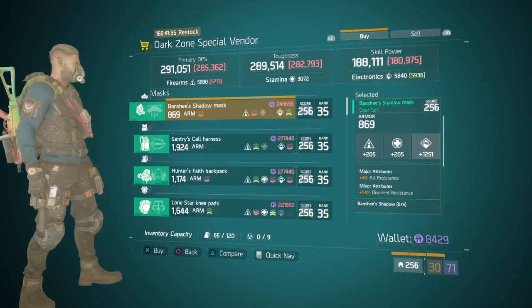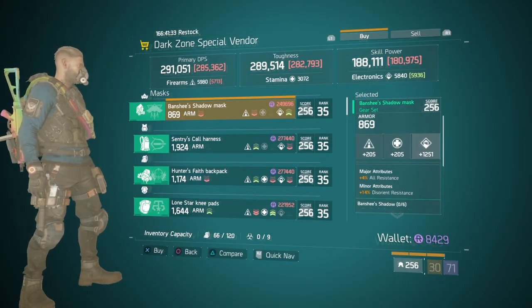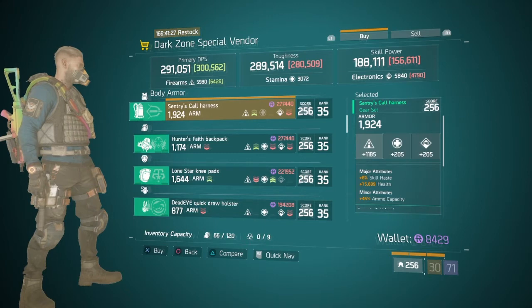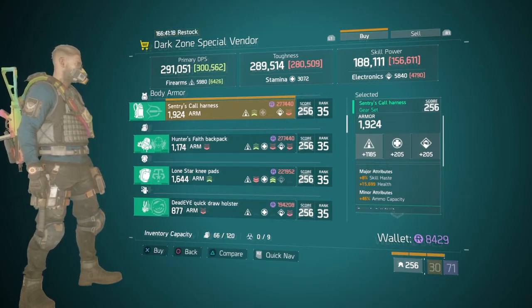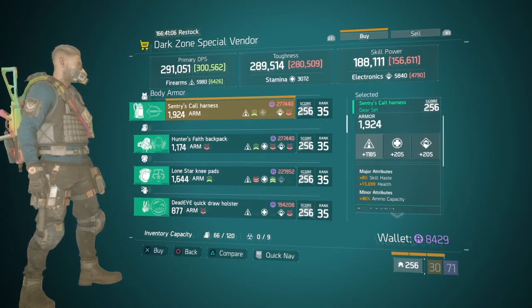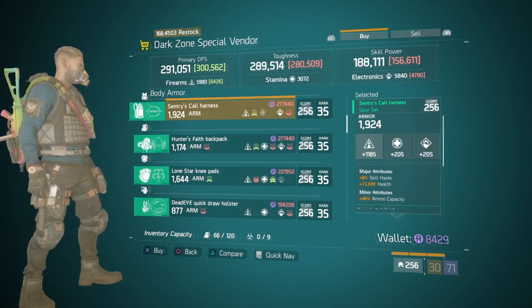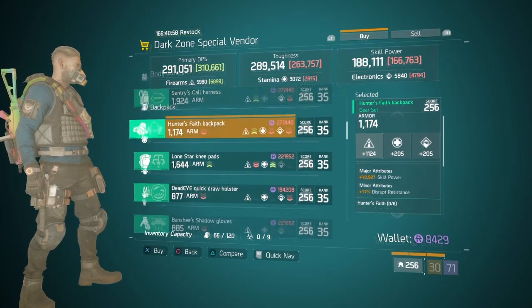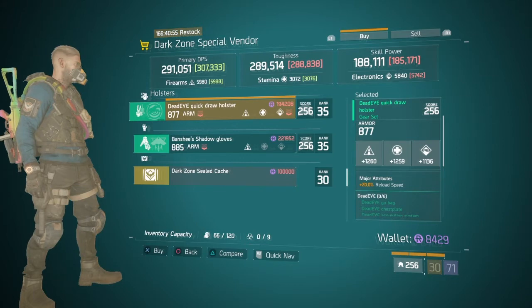At the DZ07 safe house they've got a couple of pieces of gear you should definitely check out. First off it's the Sentry Call Harness - the majors are skill haste at 8%, health at 15,699, and the minor is ammo capacity. It is rolled to firearms at 1185, and that is the weakest point of the gear. You can certainly roll out firearms and increase that to like 1270, or alternatively swap it to stamina or electronics, totally dependent on your build. If you're after a Sentry Call Harness I would certainly recommend looking at this.